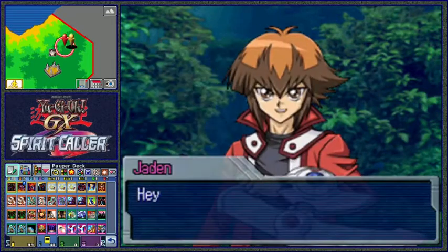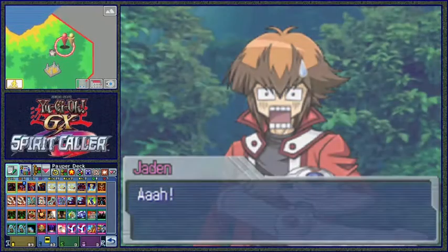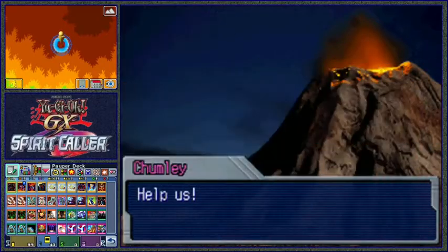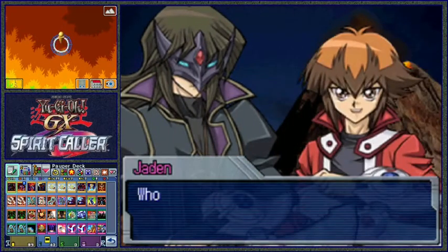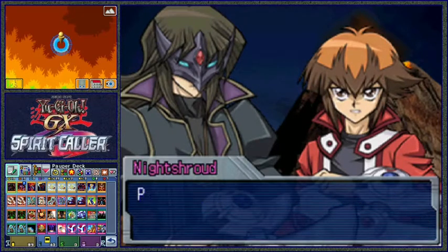Spirit wants to say something. Jayden's having the same problem. Ooh - suddenly a volcano? Cyrus and Chimley are in trouble - it's hot in a volcano. Who could have done this? It's Mystery Man, a.k.a. Night Shroud. Jayden wants to go first, but tough luck - Night Shroud's gonna take it on.